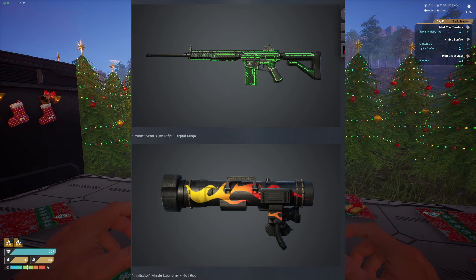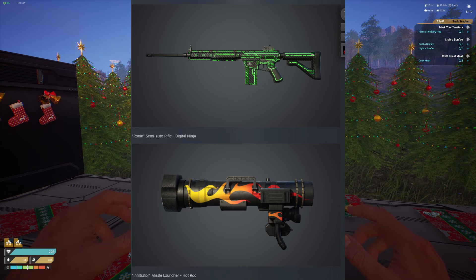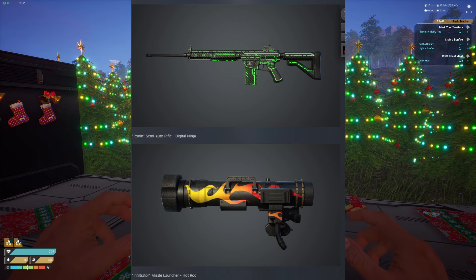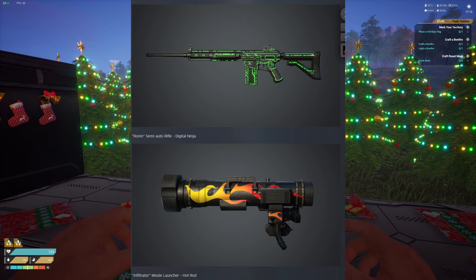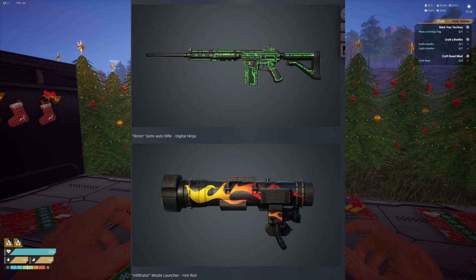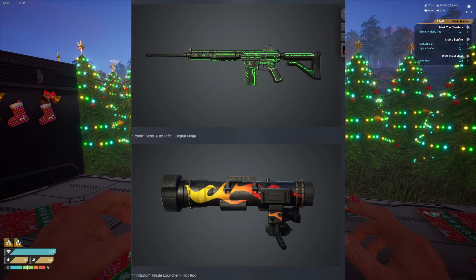Now the Ronin Semi-Auto Rifle, the Digital Ninja — very much Tron vibes. I like this one. I like how it's outlined. It also gives me a little bit of spooky neon green scary Halloween vibes. But it's cool, it's different — it's better than just the normal skin for sure.